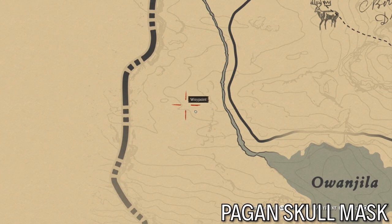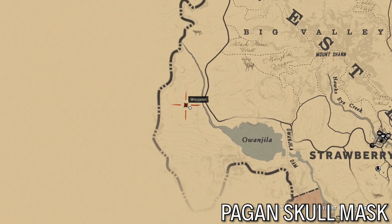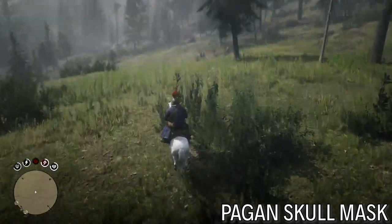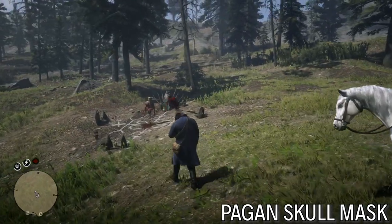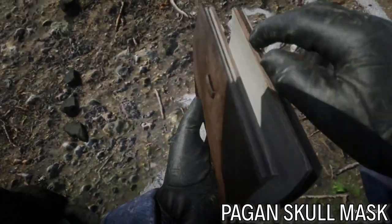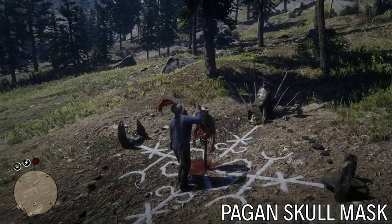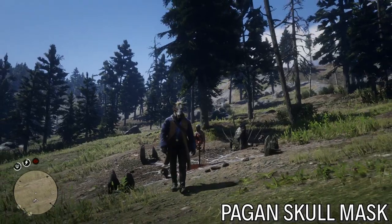Next one is the Pagan Skull Mask — it's in the field northwest from Strawberry, past the river. It's basically in the middle of nowhere. You'll find a weird ritual site, and there's a hat there you can take — it's more of a mask. There it is. If you actually ride over here, it's pretty noteworthy. This is like a cow skull or a goat skull or something — pretty creepy.